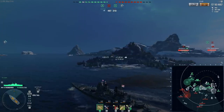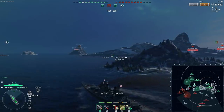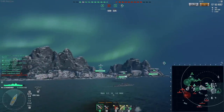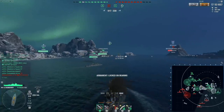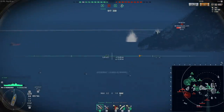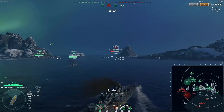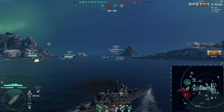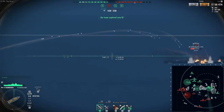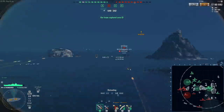We're definitely taking this decap and there's nothing the enemy can really do about it. I suppose they could take the A cap soon, but I think they're in trouble honestly. I'm pushing out here but I think it's kind of a mistake — I probably should be heading back to the A cap as well. The only target here is the République and perhaps the Kronstadt if she comes back, but Kronstadt is already running away, which is smart for them but bad for me.